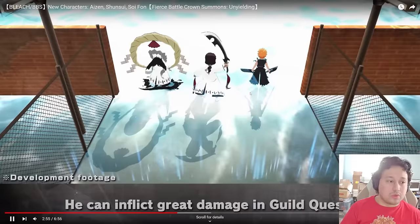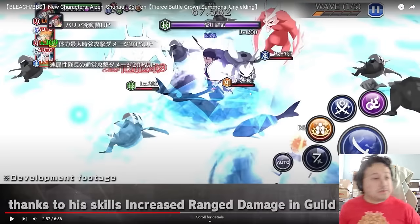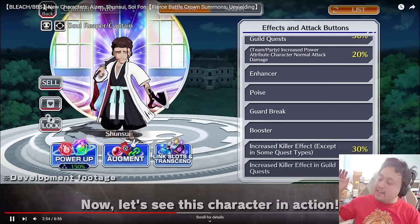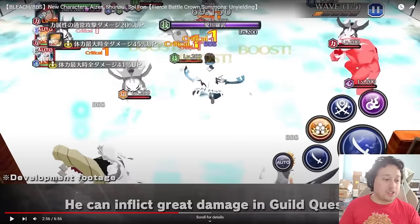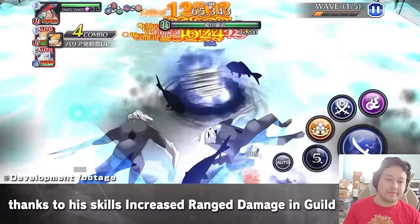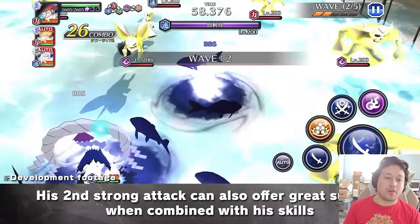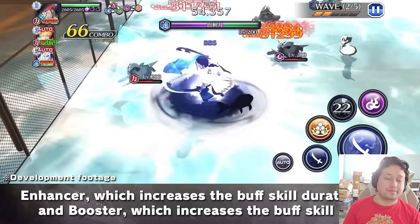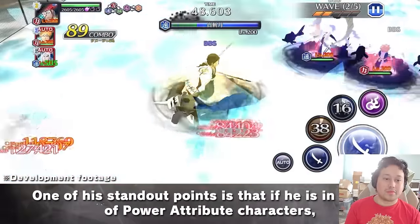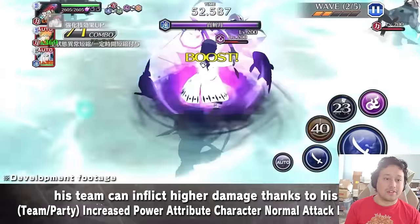Oh my god he looks cool. In my brain I'm like wait — he got a barrier? No, it's Jushiro's barrier. That is so cool. There's no way you showcase him in super hard mode. He's flash stepping so much. Show the first 20 seconds so you can show them that you're not even clearing with the best characters in the game.